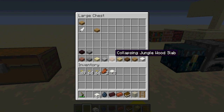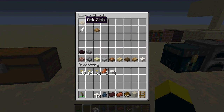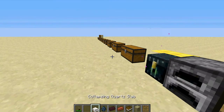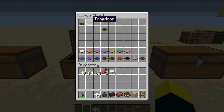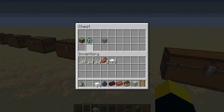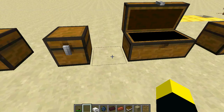Let's get to the crafting recipes. First, for the collapsing oak slabs — you can do it with any slab — you just combine the normal slab with a feather and you'll get the collapsing slabs for any single slab in the game. Next are the carpet trapdoors — you can do this with any carpet. Just get that colored carpet and a trapdoor. For the illusion blocks, you get whatever block you want and an eye of ender, and you'll get that illusion block.